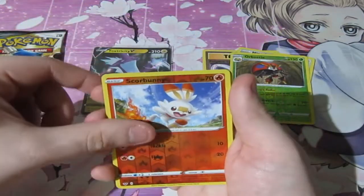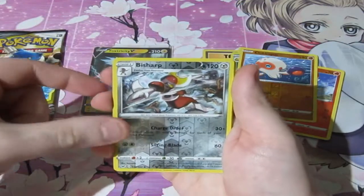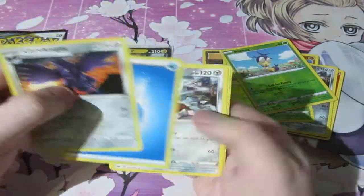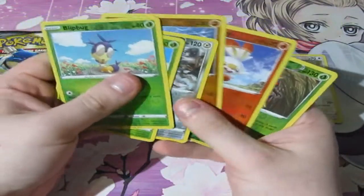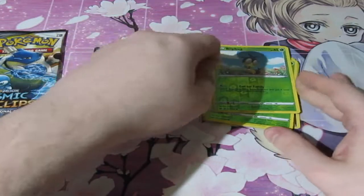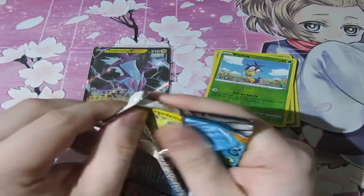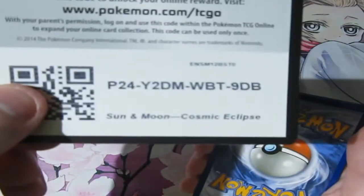We've got Noctowl Reverse. Oh my god, we've got a freaking error — an error pack! That's awesome! We've got a reverse Scorbunny, a reverse Clobbopus, a reverse Bisharp, a reverse Bisharp. Oh my goodness, a reverse Carkol. Oh my god, are they all reverses? That's the rare Carvanine, and that is it. How many reverses are in this? One, two, three, four, five — we've got six reverses out of one pack. That is amazing! I really love getting error packs. But still, there's no holo. The blue frog is definitely an omen to me — it does not like giving me good cards at all.